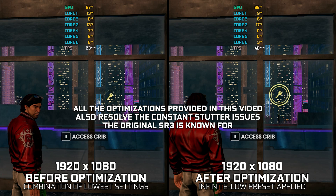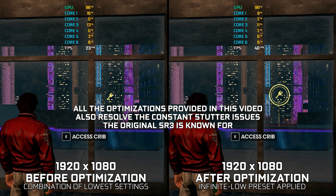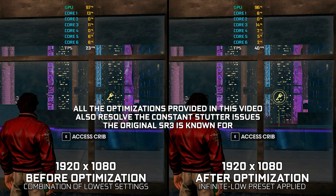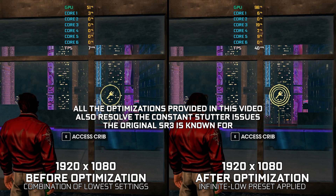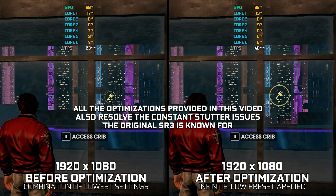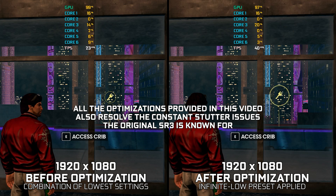You might be confused as to why two latter installments are mentioned in the title of this video. That's because the maximum performance optimization shown in this video can be applied to those releases too. So without any further ado, let's see how to resolve the stutter issues of Saints Row The Third and how we can achieve the maximum possible performance in PC versions of Saints Row The Third and Gat Out of Hell.